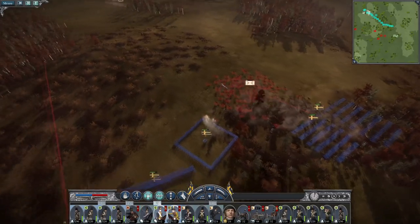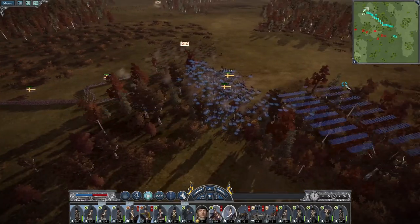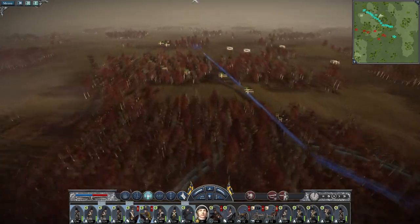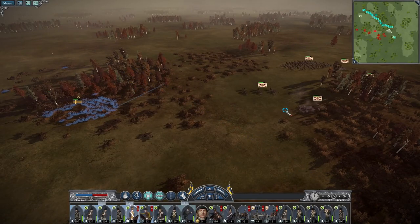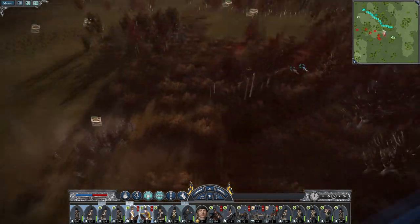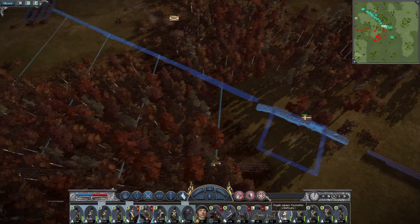It looks like the unit of cavalry has been annihilated. Let's get this infantry square and pull them back a bit just to make sure they aren't going to get shot by friendly fire. Unlimber my howitzers — the general's bodyguard is getting involved by the sounds of it. They can't make up their mind what they're going to do, but I know what my guys are going to do. Look at all that cavalry.